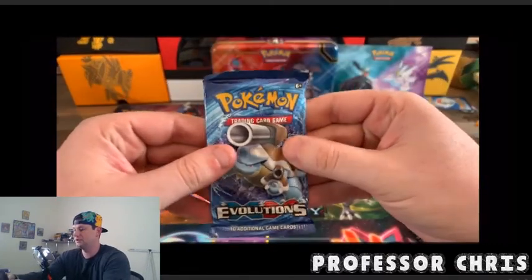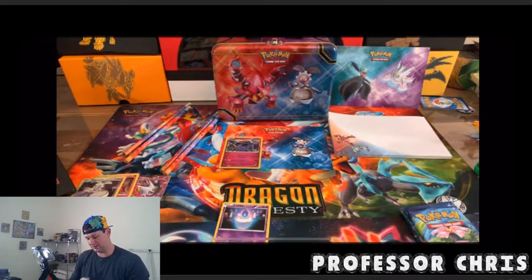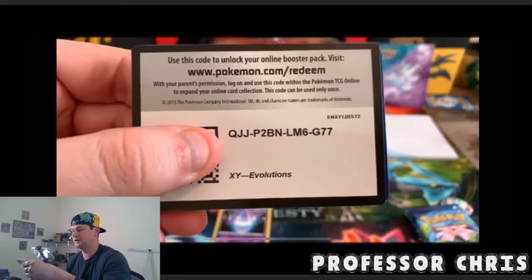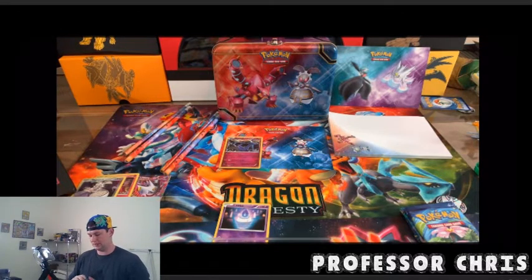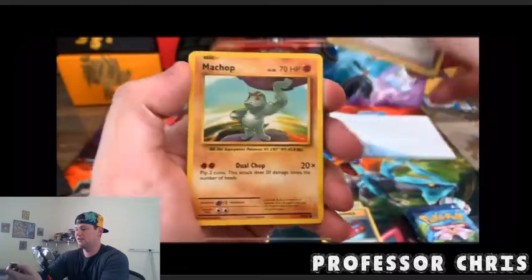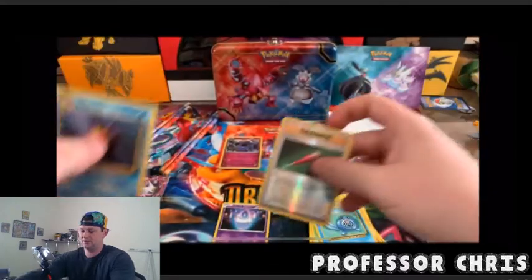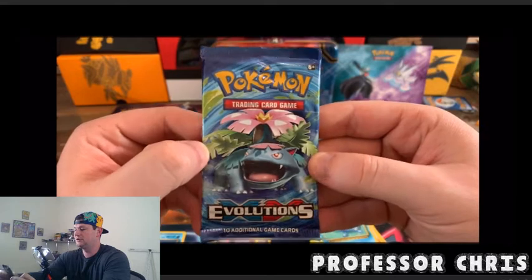Steam Siege is finished. Starting Evolutions — let's see if we get a mega or at least a holo. Evolutions code card, good luck whoever gets it. We got Porygon, Pokedex, Devolution Spray, Machop, Voltorb, Jigglypuff, Caterpie, Poliwag, full heal, and a Starmie. Bummer, bummer, bummer. Alright, Evolutions next pack.